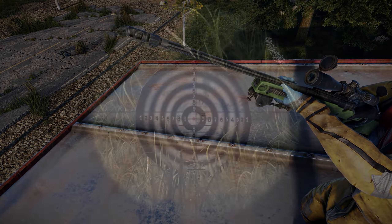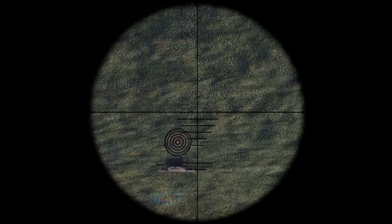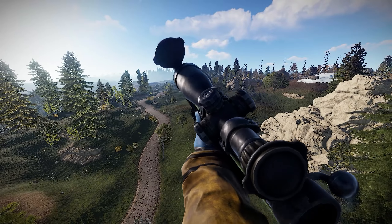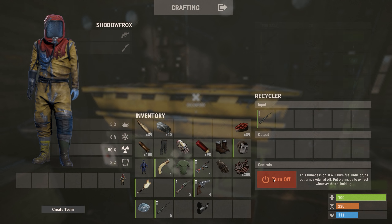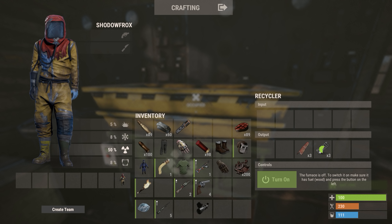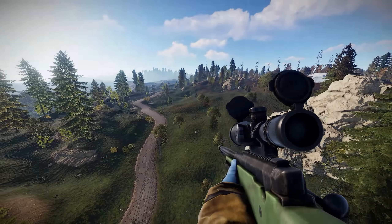with similar damage stats but much higher projectile velocity and range with little to no drop. It's uncraftable but you should be able to find it occasionally in Bradley and Elite crates. The bandits are selling them for a trifling 500 scrap. You can recycle them if you want for 20 HQ, 3 pipes, 3 springs and the possibility of a rifle body.